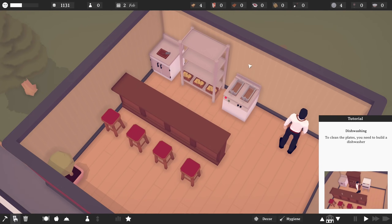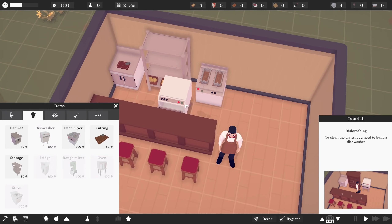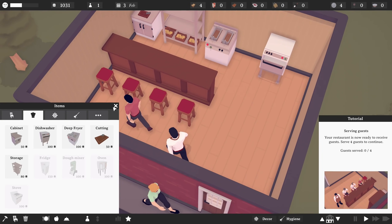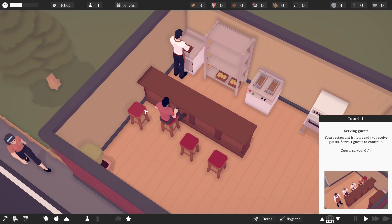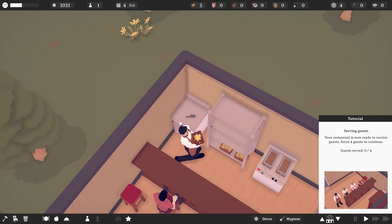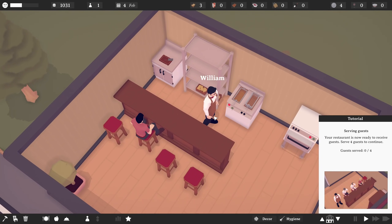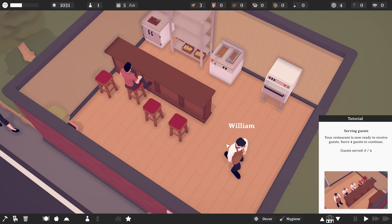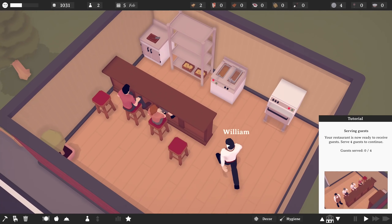So let's go ahead and get ourselves a dishwasher. I don't really know where I want to put this. So I'm going to just throw it over in that space. That seems fine. And now we need to serve some guests. We've got this fella here who wants fries, which is good. William's going to town there, chopping up some potatoes, throwing them in the fryer, going back and managing them. And he's just chilling. This is kind of chill, man. I like this. I actually like this a lot.